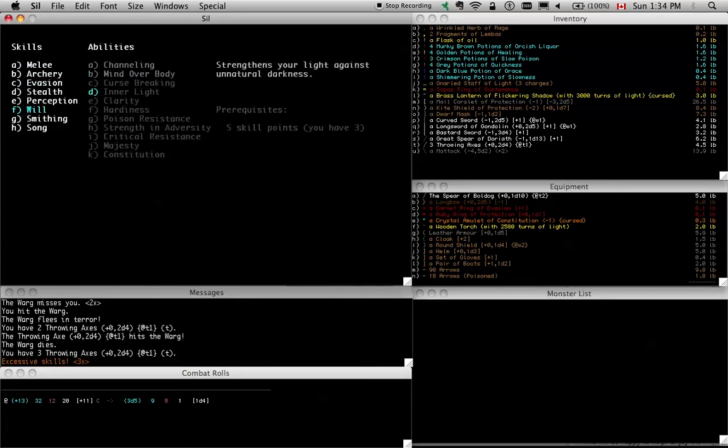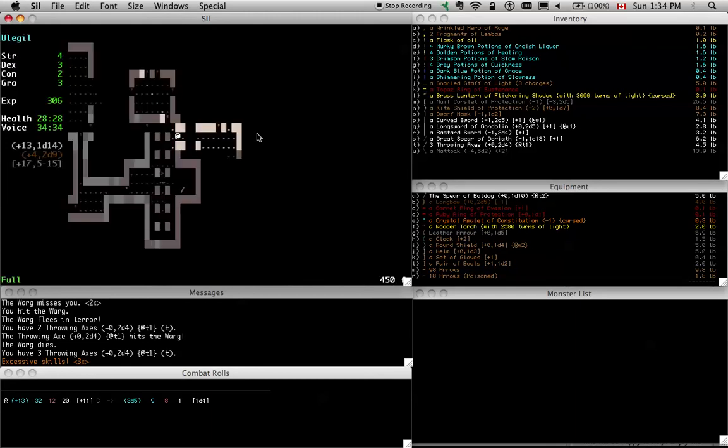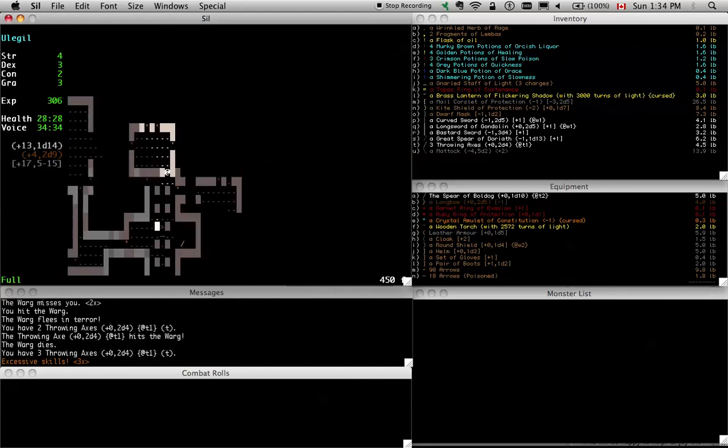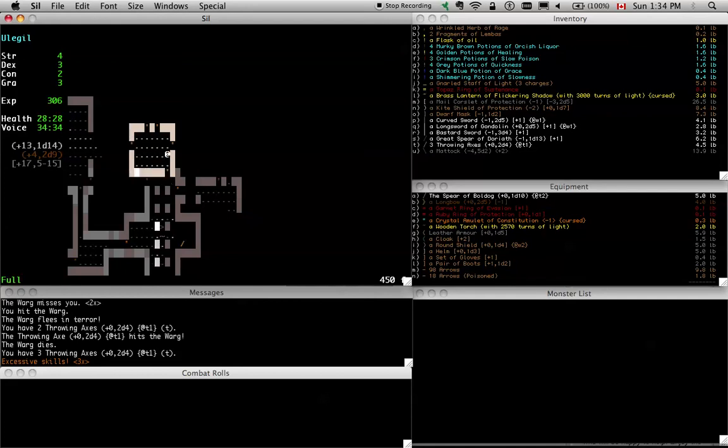So I think what I'm going to do is go for some will points and take inner light. If things get really bad, I'll also take curse breaking, because this constitution amulet around my neck is kind of a buzzkill. But I'm hoping I'll find — usually sanctity staves are not that hard to find. Often I already have one by now, but I find that if I don't have one by now, I'd have a really hard time finding one later. So we'll see what happens.